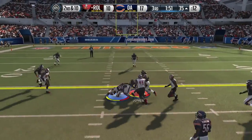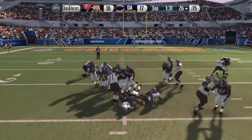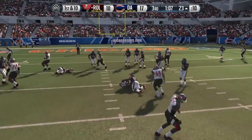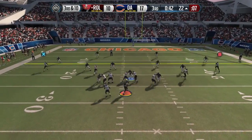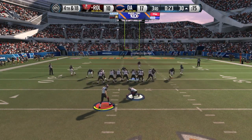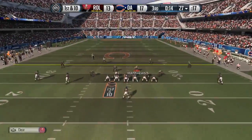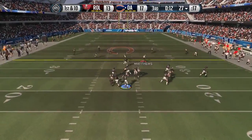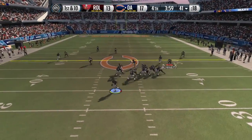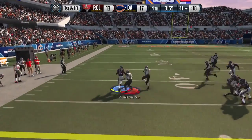I go back to regular offense and move the chains with a halfback sting on third and inches. Coming towards the end of the third quarter, I'm only down seven — which is an accomplishment considering I fumbled the ball two to three times and looked awful on offense. I can't convert a first down again and I'm in field goal range on fourth and 18. I decide to kick the field goal, thinking it'll be tough for him to run out the whole fourth quarter if he gets the ball.